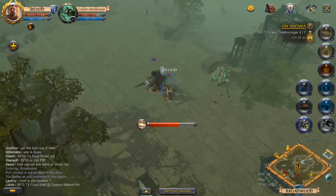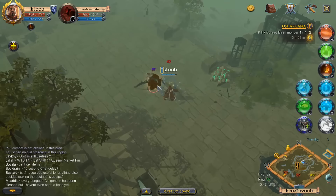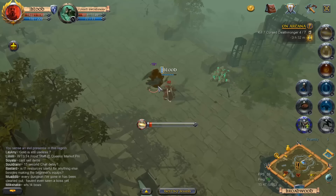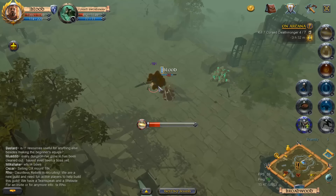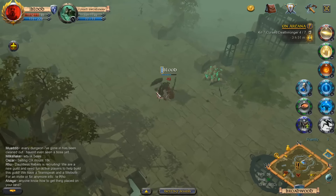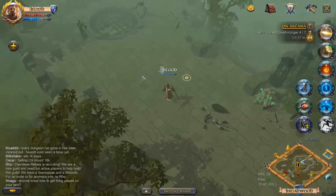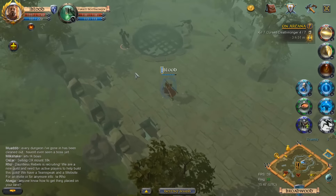This is not a bad place right now. There doesn't seem to be a lot of people here; they're dropping around 100 silver or so, there are some good resources, and it's not that far away from my Queen's Market — kind of like my home base. I can see myself coming back here for a decent while just to farm up some materials, get some silver, and just kill some stuff.